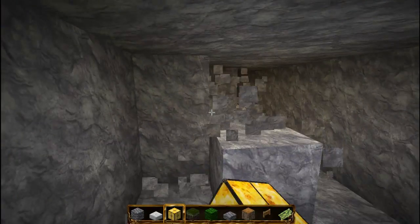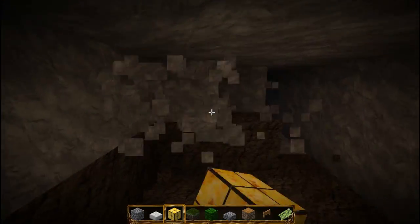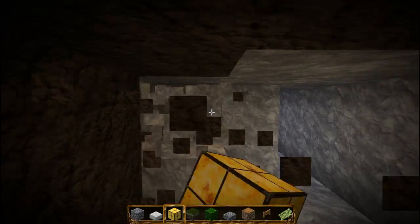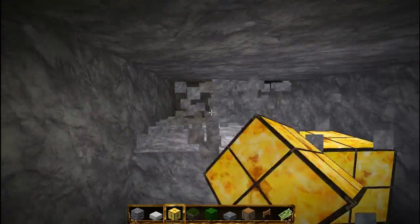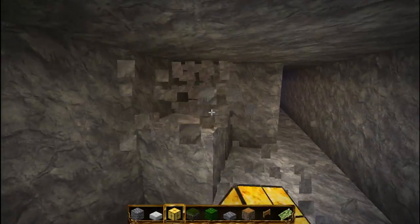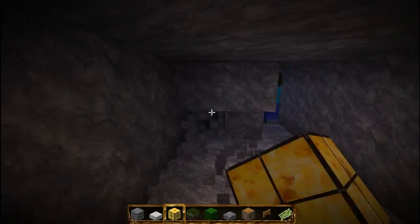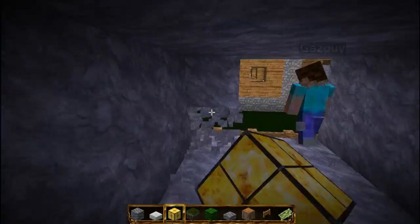If you go to the village where you want the path to come out, I almost know where it is, but I want a straight tunnel through the mountain. We're forgetting to put fence gates there. There's a cow in the way — I can't break the last block. There.